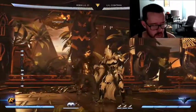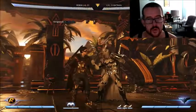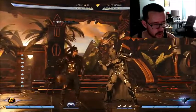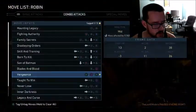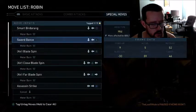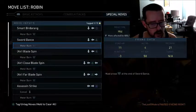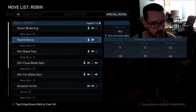The opponent can check me with a down-one after this string if I don't hit confirm it, which is what this video is about. If I end it with down-four-two, which is my combo starter meter burn, if you look at it it's negative 30 on block - pretty negative. You don't ideally want to spend the bar if you don't have to.